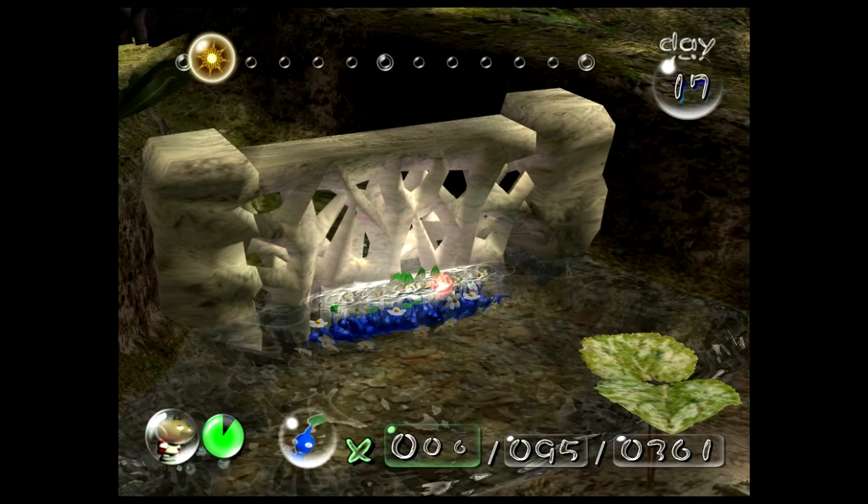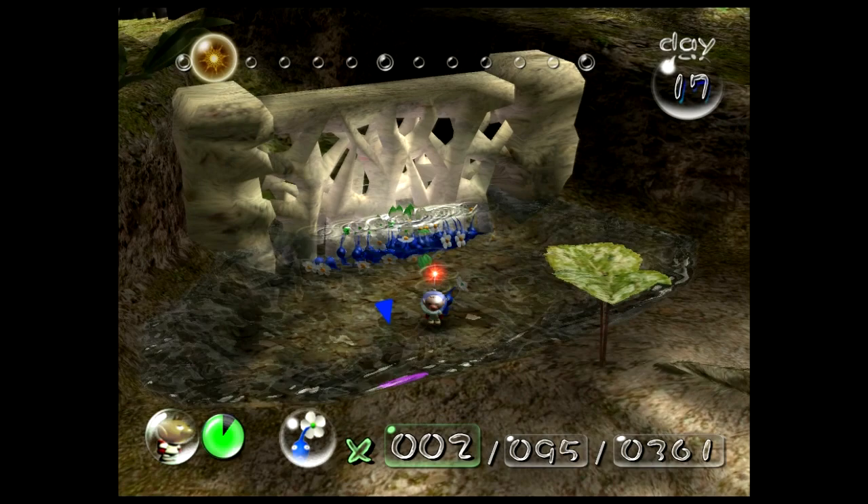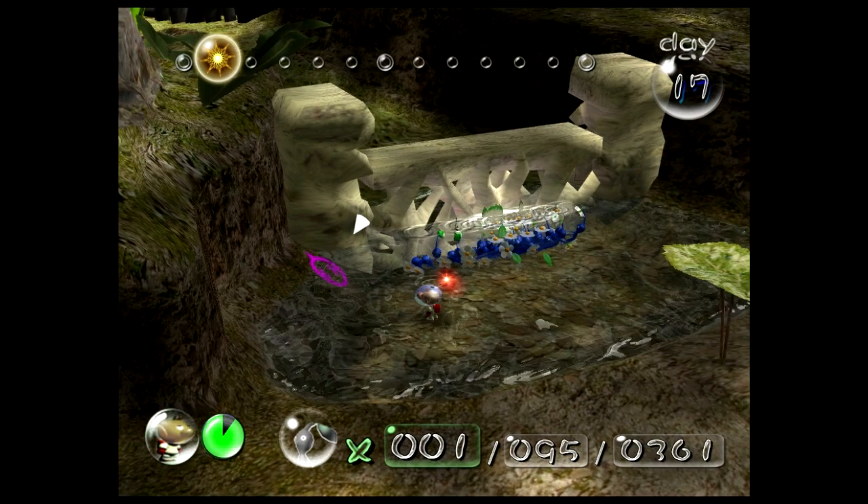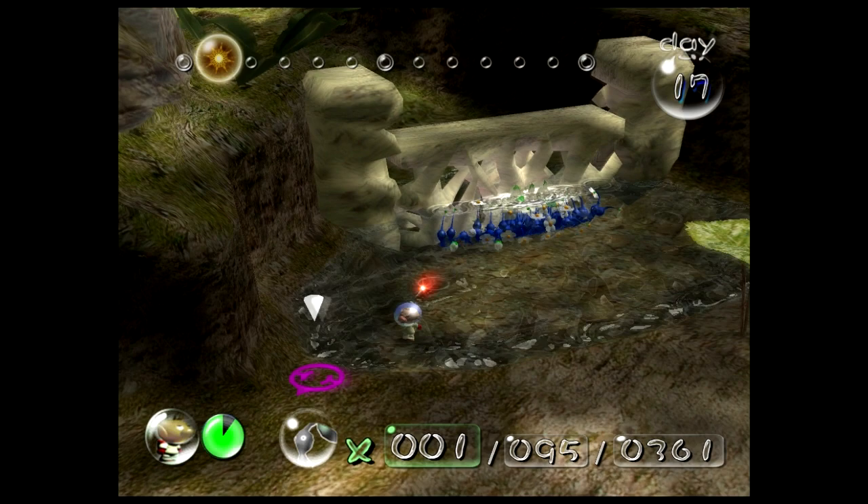This is why we need blues. If this is just a puddle without the bridge in it, you could get this at any time by just throwing some reds up there and walking around. This one Pikmin doesn't want to do his job. There we go. I think he's stuck on the wall. So let's go get him while they're working on the bridge.